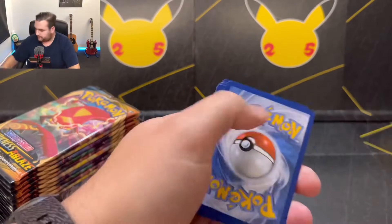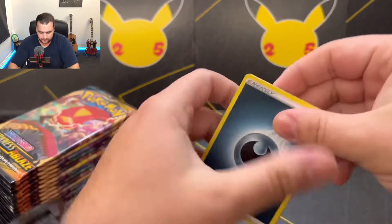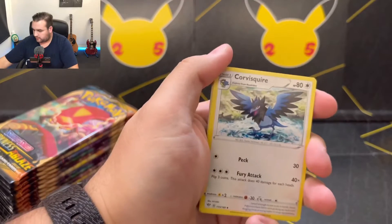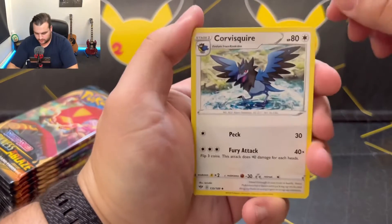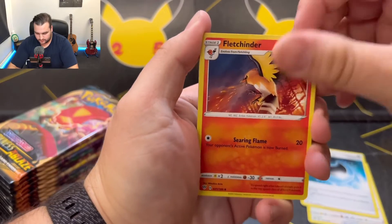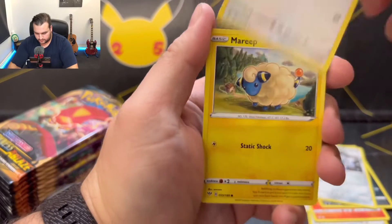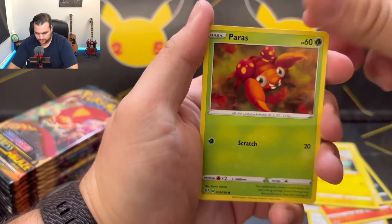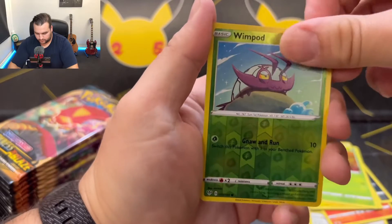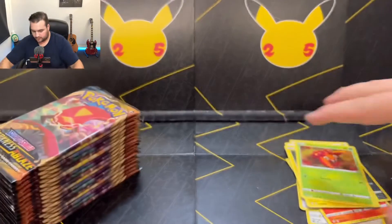Darkness Ablaze has the same card trick as before — four to the front. Corvusquire, Hiding Energy, Fletchender, Grimer, Clink, Ducklet, Mareep, Paris. Reverse holo is Wimpod and Aggron as the rare. Good start.